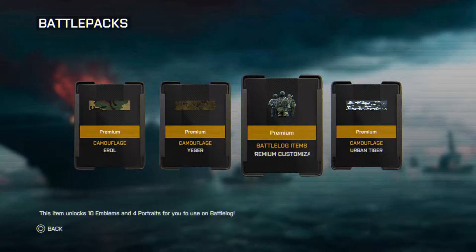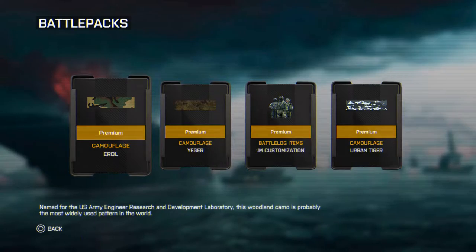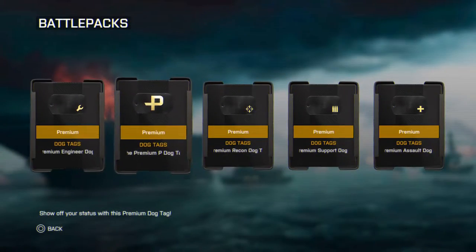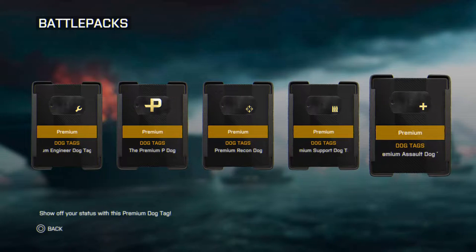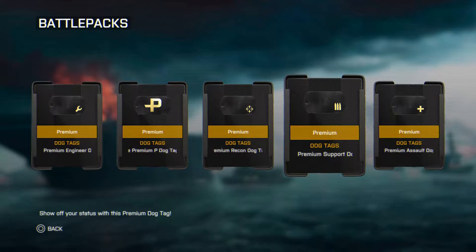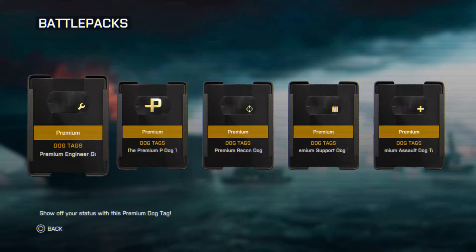We got some Urban Tiger Premium camouflage, a Jaeger camo, and an Erdor camo. And there we go - some Battlefield dog tags. We got a Battlefield Premium Assault dog tag, a Support Premium dog tag, a Premium Recon dog tag, a Premium Pass dog tag, and a Premium Engineer dog tag.